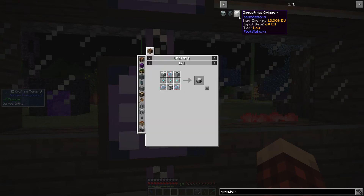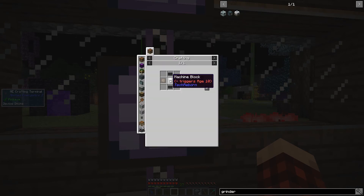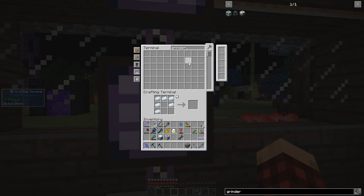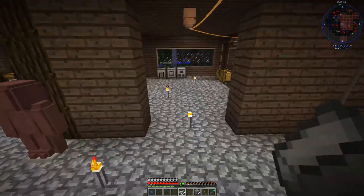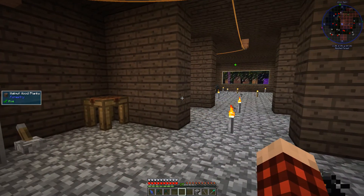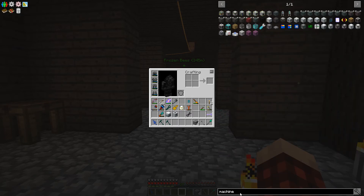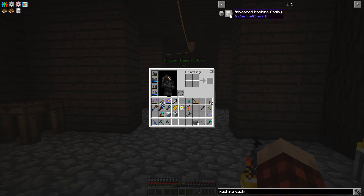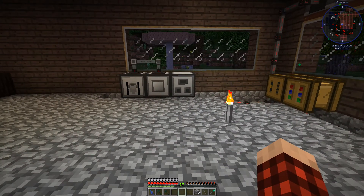So the grinder is what we're trying to make — the industrial grinder. We need one of these, and we can make it like this. Let's get some steel and throw it into this thing. Actually, let me jump off camera and get some of this stuff made, and I'll come back and we'll see if we can make this industrial grinder. It looks like I'll also have to make some machine casings. There are standard machine casings and reinforced machine casings — we're going to need tons of rubber.